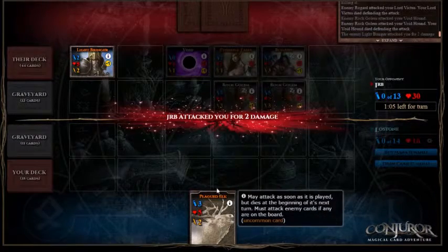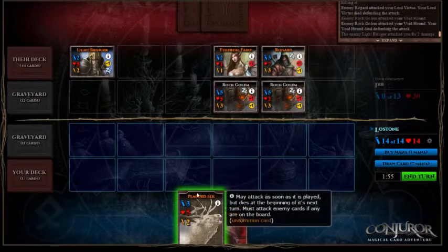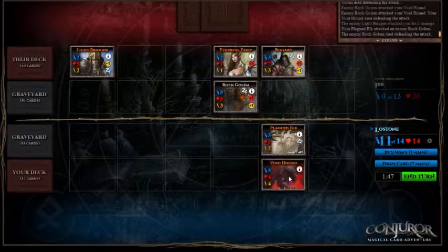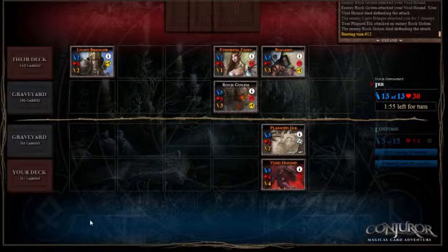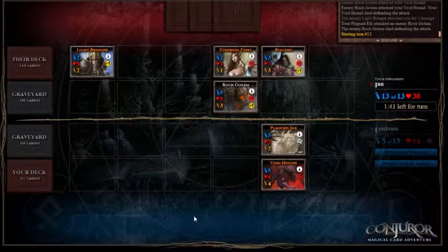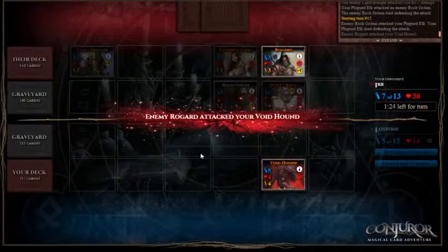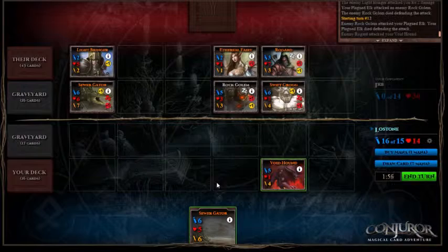Obviously they're not aware that I have this Plagued Elk in my hand. So I'll play Plagued Elk, kill the Rock Golem. I will play my Voidhound behind my Plagued Elk, protecting it. Buy a mana, end of turn. So I'm out of cards — this is dangerous for me. They know I've got nothing else in my hand that can surprise them, and I don't really know what's in their hand. They've got 13 mana they can use. Will they bother killing the Plagued Elk, or will they just wait until it dies from its Plagued next turn? And indeed they will — they'll kill my Voidhound. Well that was interesting — they didn't kill the Voidhound.